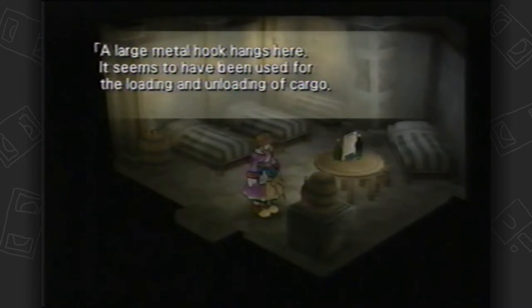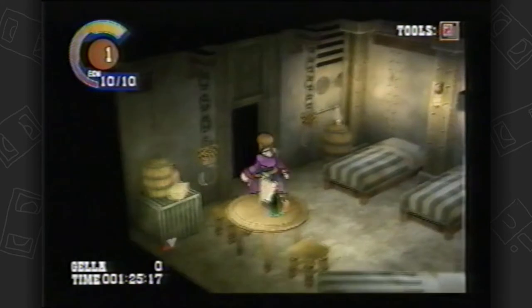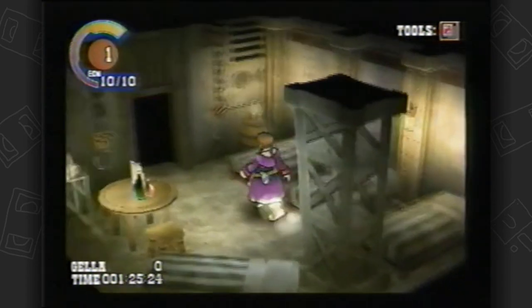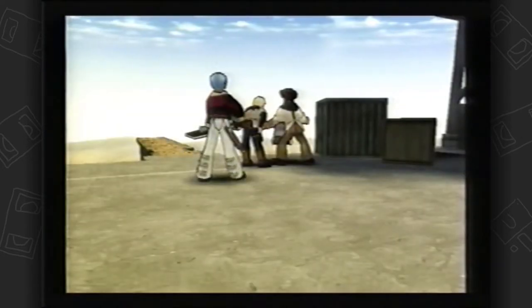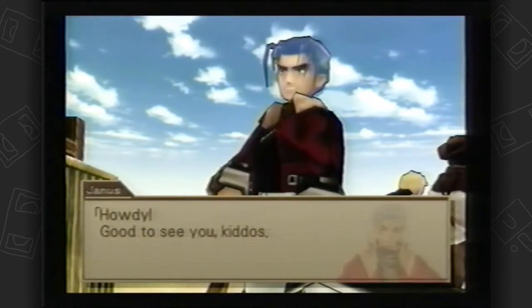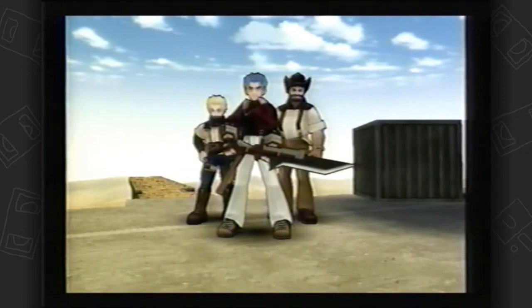A large metal hook hangs here — it seems to have been used for loading and unloading cargo. Neat. I used to play on things like this when I was a kid. Oh hey, there it is. Hooray, a coin — it was a big old propeller. Oh right, this guy. Howdy, good to see you kiddos. That's a great animation.